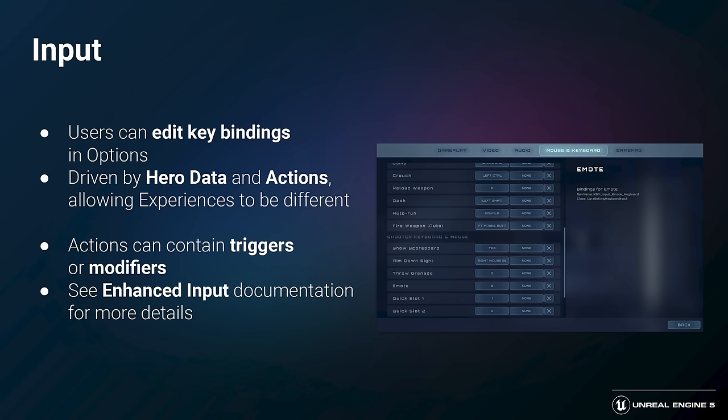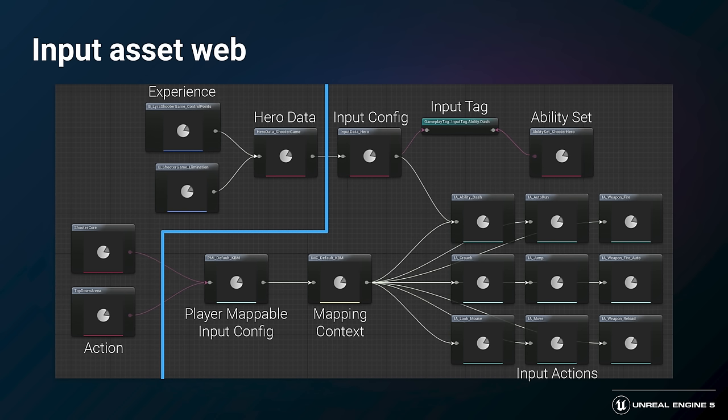Lyra uses the engine's Enhanced Input system, driving input configuration via hero data and actions, allowing experiences to be different. It can even be added during gameplay if you interact with something like a vehicle or turret that requires different controls. The Enhanced Input system provides nice features like actions that can contain triggers or modifiers — encapsulating behavior like press versus hold or strafe input on controllers so the game code doesn't have to deal with it. Users can also edit key bindings in the options screen. The different assets support a variety of features like different key presets, key rebinding, and groups of keys and settings which can be added by other modular features.